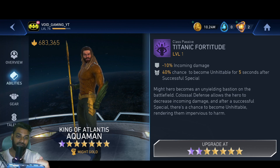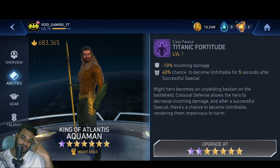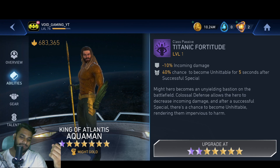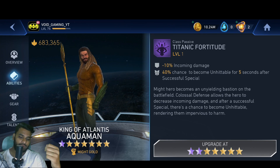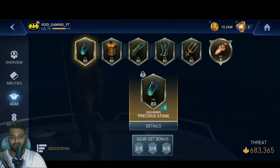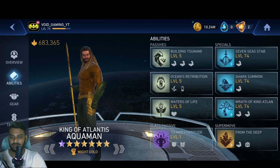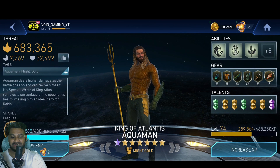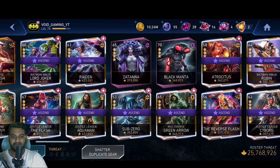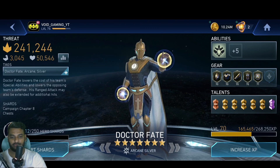This is just one character — there are many that can be ascended. King is one of those characters that can do a loop with Shazam and Dr. Fate, but with this class passive it could be very useful. I'm not sure if all characters have it. I'm just testing things out, so if I miss something, let me know in the comments. I still have two orbs. I'm not sure we can ascend silvers — maybe I just don't have enough shards for them.